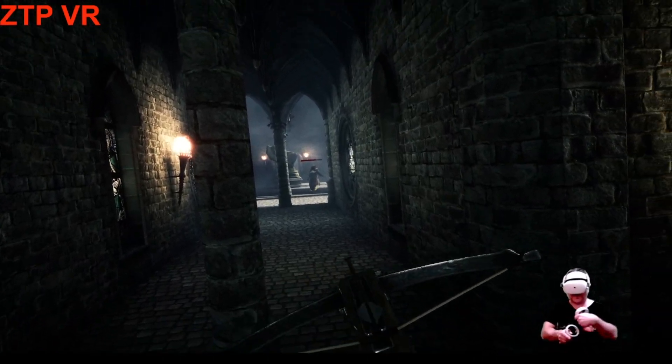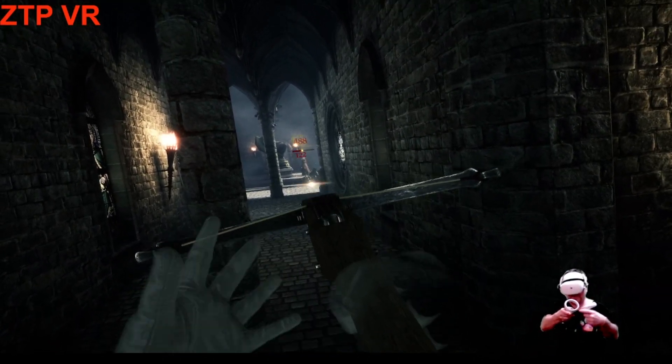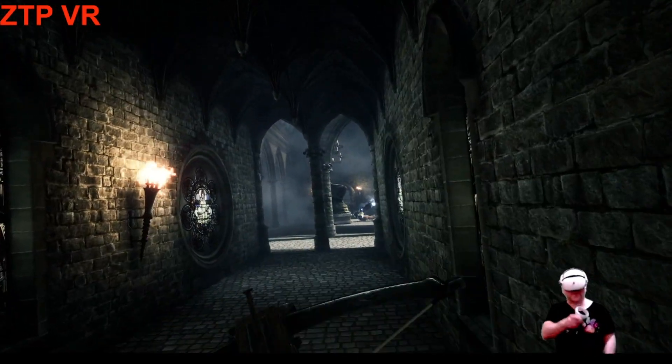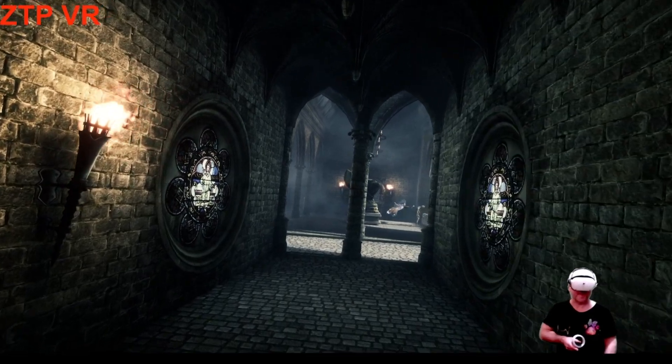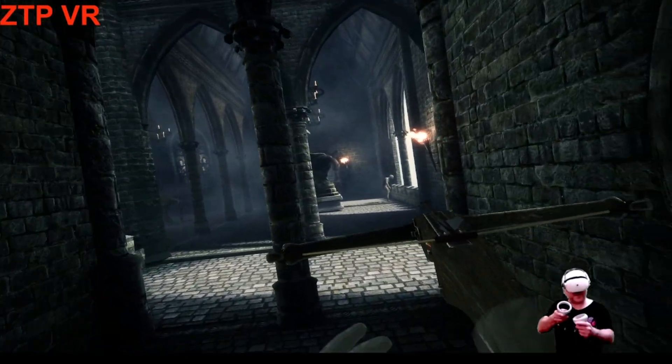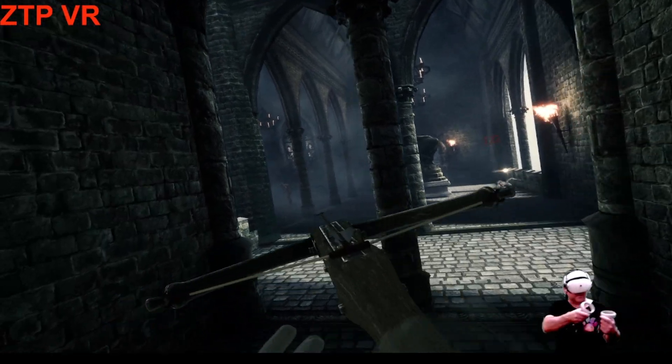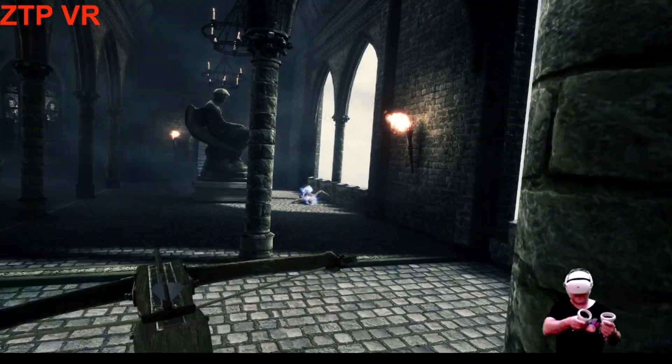Collecting arrows — you can't pull them from across the room. Everything has to be picked up right next to it. So if you have an arrow drop across the room, you can't grab it. You've got to teleport next to it, then reach out, grab it, and apply it manually. Just the ups and downs of this game.